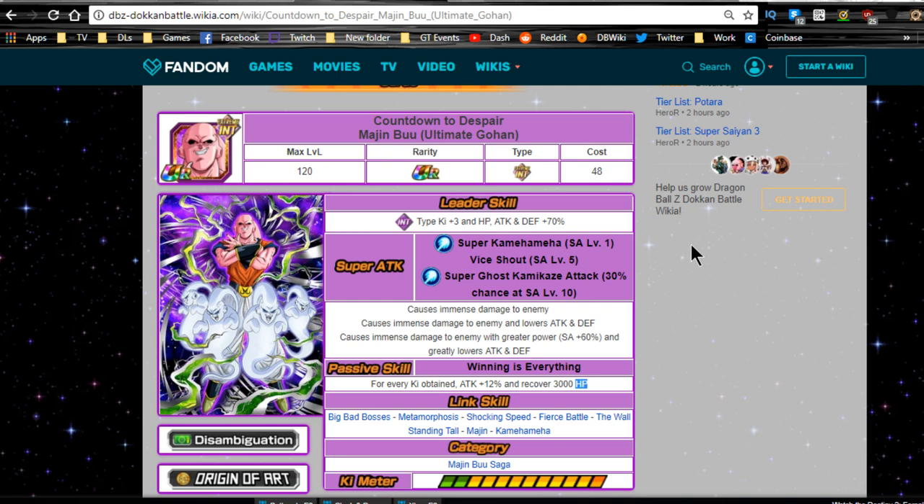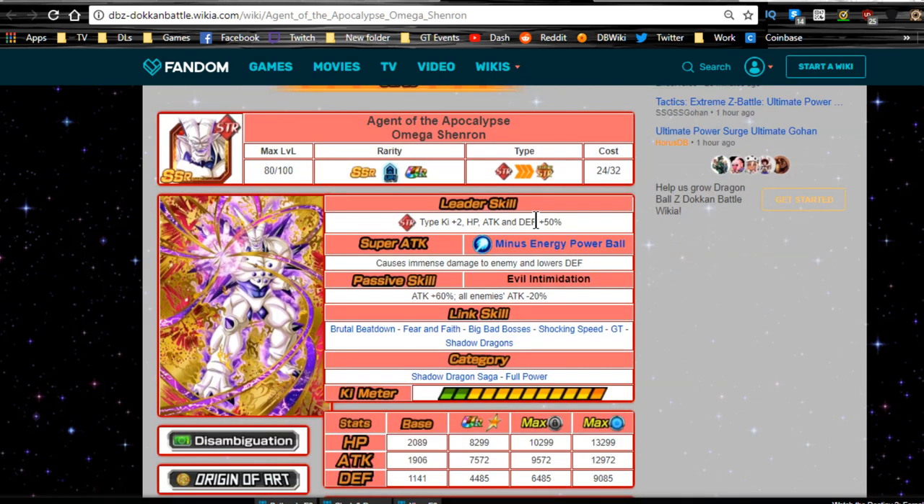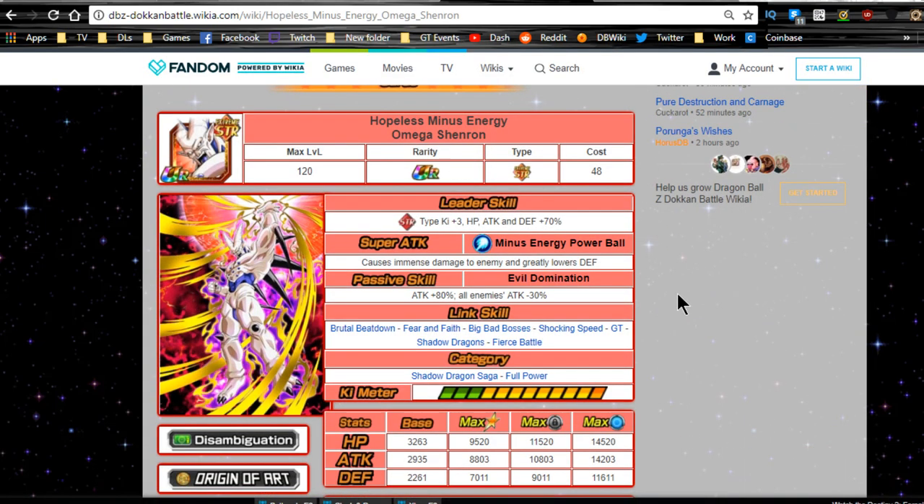Outside of that, he doesn't have a replacement yet — there's been no ultimate Gohan absorbed or Majin Boo with ultimate Gohan absorbed version released — so he's still one of a kind. Every single other person here has had a replacement, which means this version of Majin Boo will probably come back revamped soon. Now the one that kind of ties with him is Omega Shenron. When you Dokkan awaken him he's a great unit — strength leader, 70% leader, immense damage, greatly lowers defense, and his passive is attack plus 80.